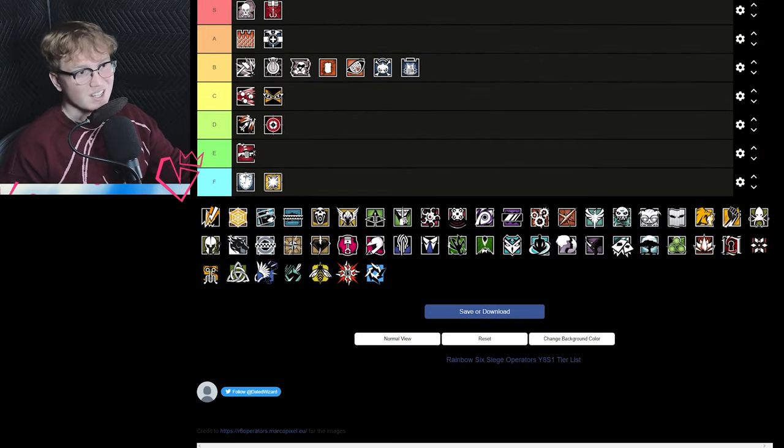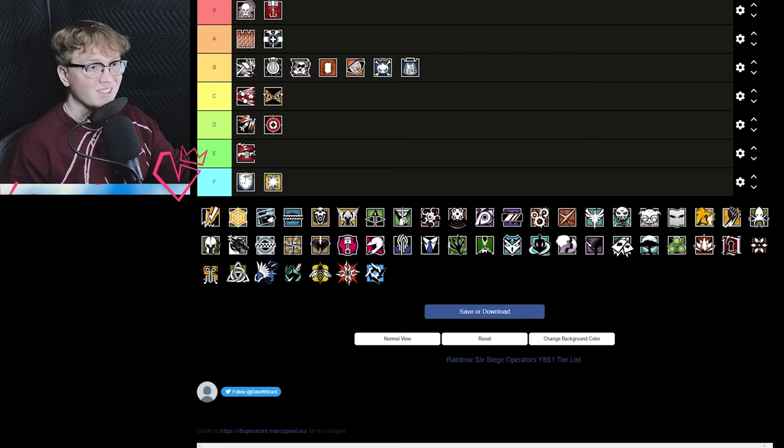IQ is not a troll pick — she's really good as an adaptation pick, meaning you're going to pick her not on the first round but more likely on the second and third after you get a feel for what the defenders are doing. If they're running an intel-heavy comp on defense, IQ is a great counter pick and she does have her place on the team, but it's not going to be that common.